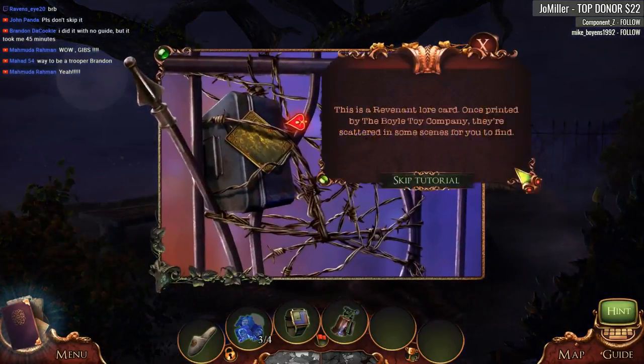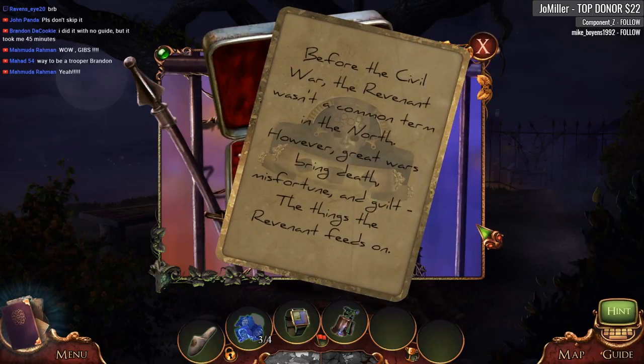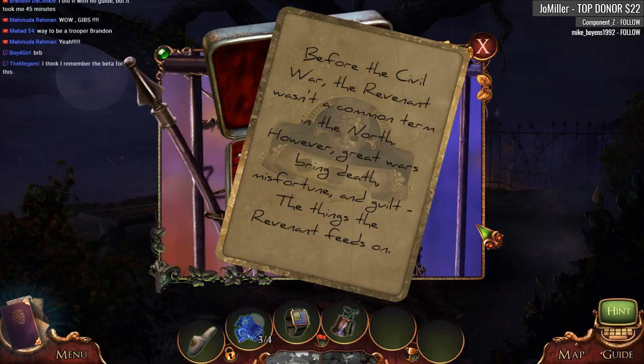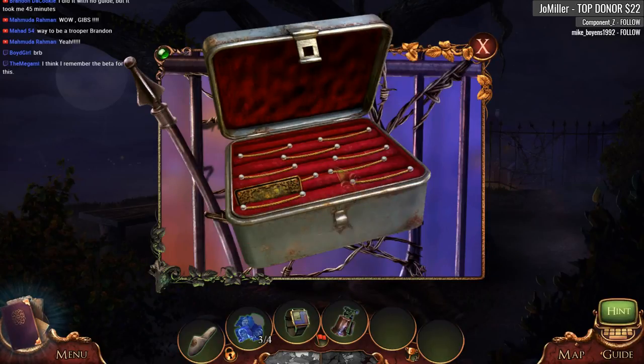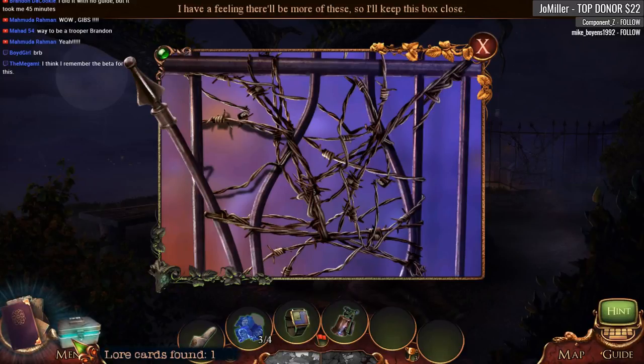Would you like a slipper? This is a revenant lore card, once printed by the Boil Toy Company. They're scattered in some scenes. Before the Civil War, the revenant was a common term in the North. However, great wars bring death, misfortune, and guilt — the things the revenant feeds on.